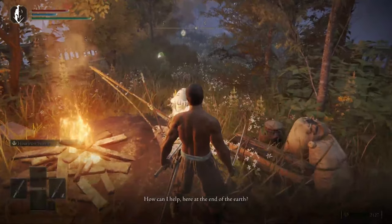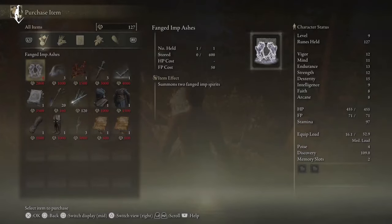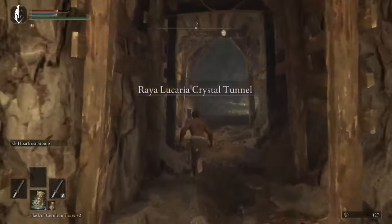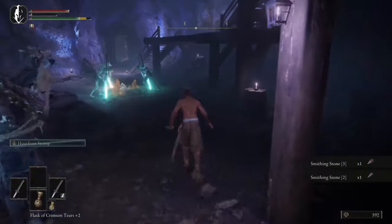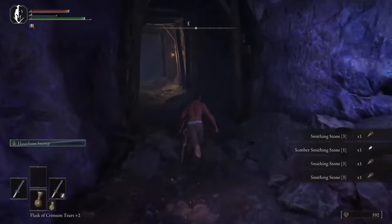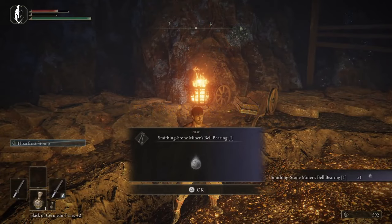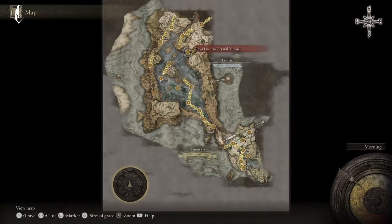We are coming outside of the academy to the merchant right outside the academy to get the Fanged Imp ashes — they cause bleed so they're pretty sweet. He's right outside the academy gate. Then we're going to go to this tunnel to get more smithing stones — just grab whatever stone you can on the way down, there's tons of it. We're here mostly for the boss because that boss will drop you the Smithing Stone Miner's Bell Bearing, so now you can buy a bunch of smithing stones and upgrade your weapons. That's the first bell bearing we get.